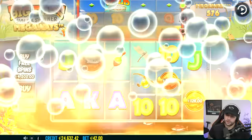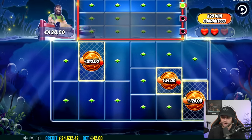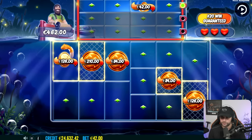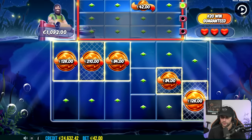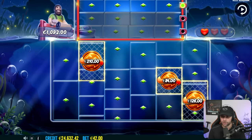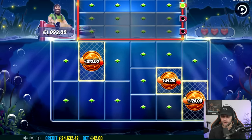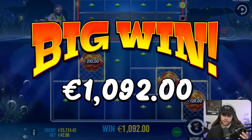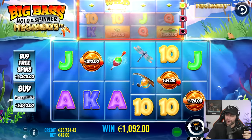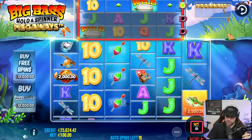Here we go — boom, boom, boom, insta collect. There's a guaranteed 20x win on this bonus, which is kind of nice. I'm going to do it in 20 spins — watch this. Drop two coins — no! It seems like it baits at every other spin. Imagine a coin drop there — that would have been 10K every time it hit. One off again.